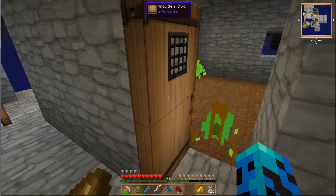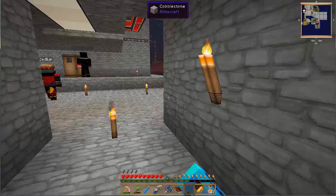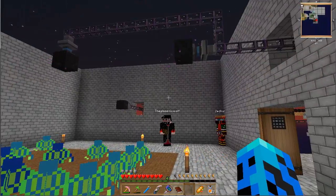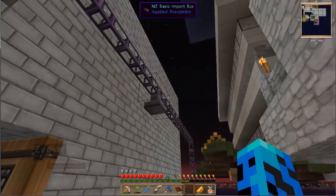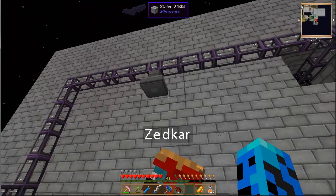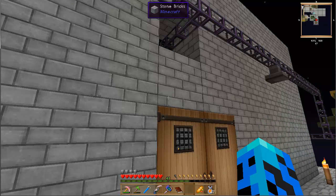We basically automated it with hoppers and AE. The good thing is these are like the other plants where they don't completely go away — as soon as they get fully grown they'll pop out their seeds, which go into the hopper. Over here I have these ones that only get seeds by rain and lightning, so I needed them open to the air. That's why when it storms and you hear lightning now, that's these plants.